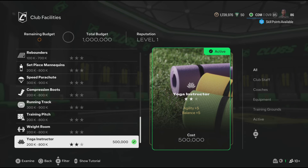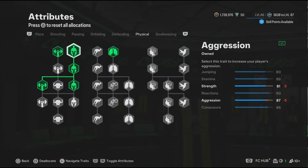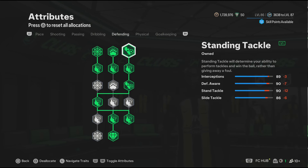Now let's go to the blueprints. For the physical, these physical attributes are looking good. You get 86 stamina, and let's not forget we also have the play style relentless, so the stamina will get boosted in game. Now for defending, these defending attributes are really good, and these attributes will get boosted in game because we do have a few defending play styles.